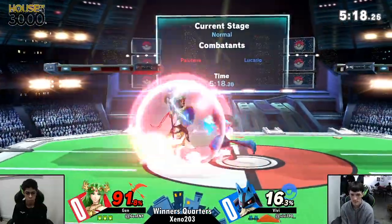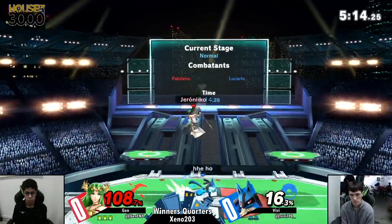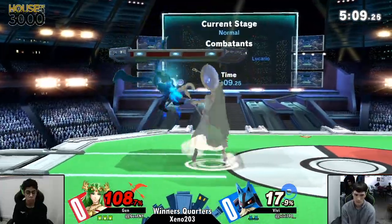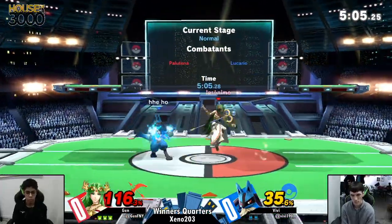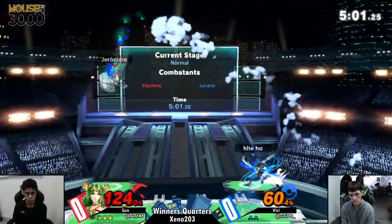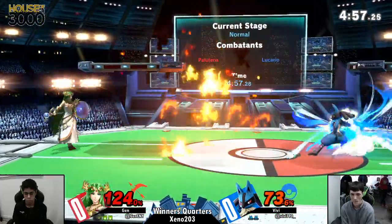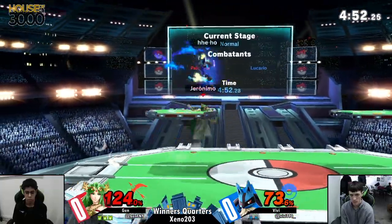I definitely like how Jen is approaching the ledge-trapping situation, especially considering Palutena did receive a few nerfs — not too many — but it just shows how Jen is making it seem like nothing really happened. You can see from the counter bag, Vivi was getting a tad bit desperate just for a quick kill. Vivi, I always mispronounce your name.